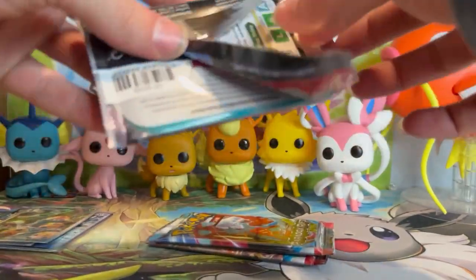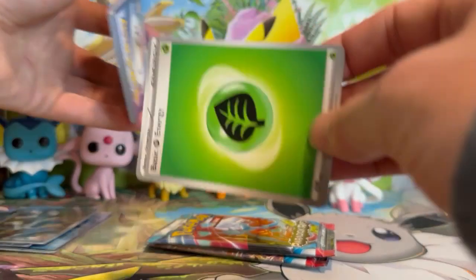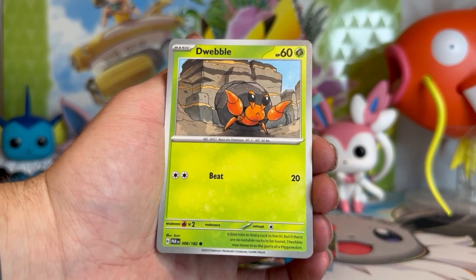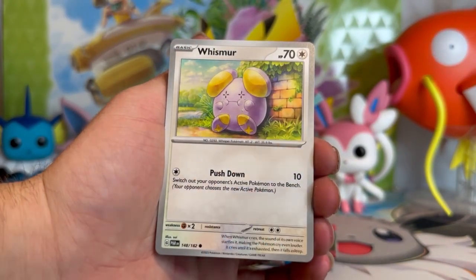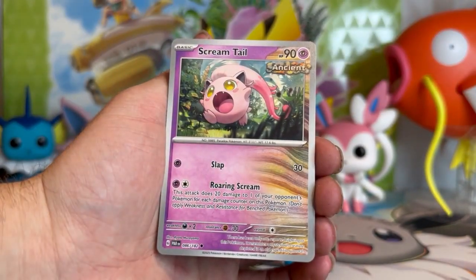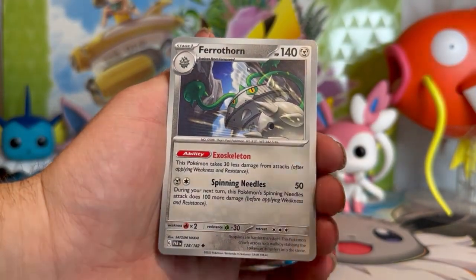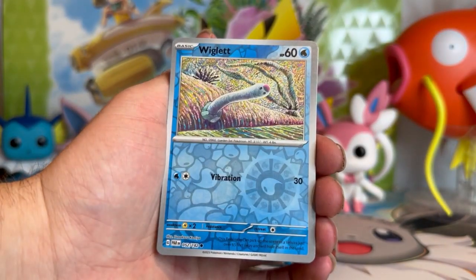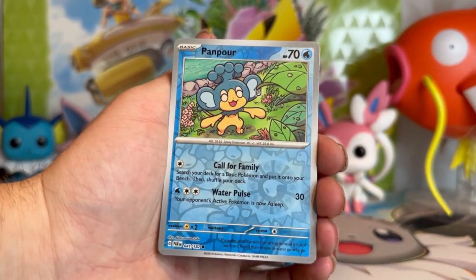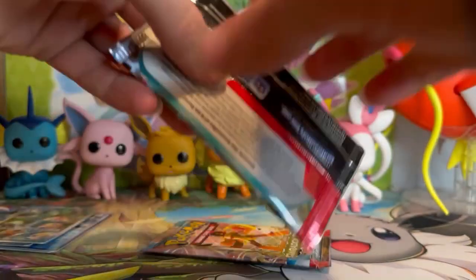Three more packs to go. Maybe a special illustration rare or a full art — be kind to me, just one of those. Love that Dwebble by Scav. Whismur. Doublade, Surskit, there's that Scream Tail not in reverse form, Iron Bundle. Verathorn. Reverse Wigglett done by Tomokazu Kamiya. Reverse Panpour, and on the end — Golisopod. Two packs left.